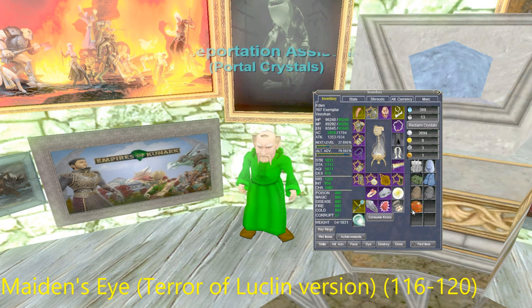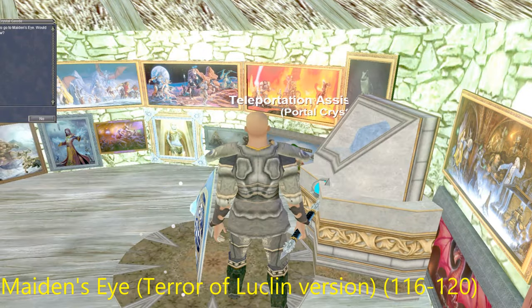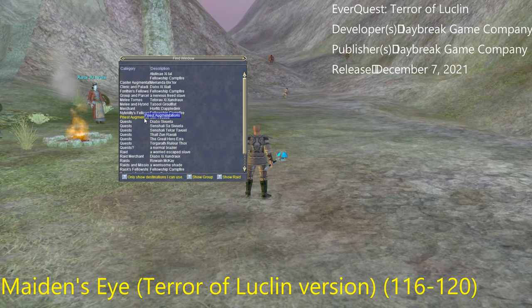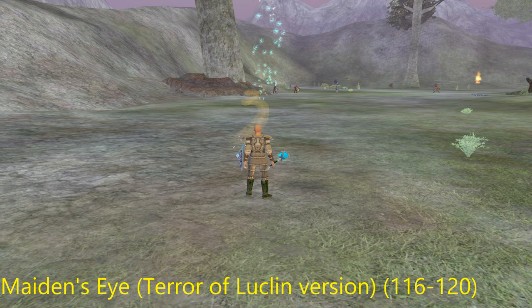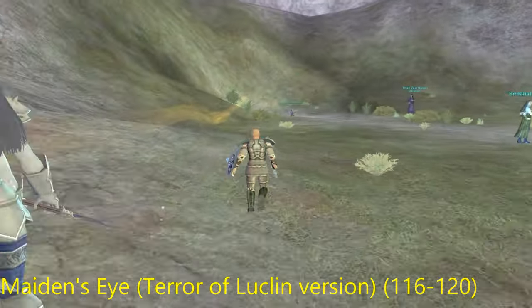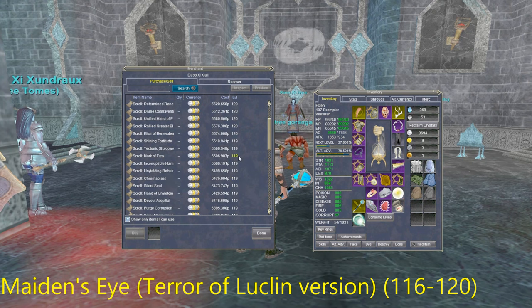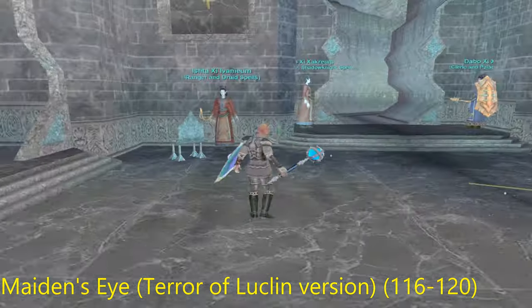Now on to what is current as of the making of this video: level 116 to 120 spells. These are located in Maiden's Eye — the Terror of Luclin version. Just zone in, press Find, find your class, and there should be a line leading you directly to the vendor. In my case I don't even have the Terror of Luclin maps installed yet — I really haven't spent much time in this expansion. Here are the vendors; I have my cleric right now and here are his spells. There's also another area back there if you take a left instead of a right at the entrance of the cave.